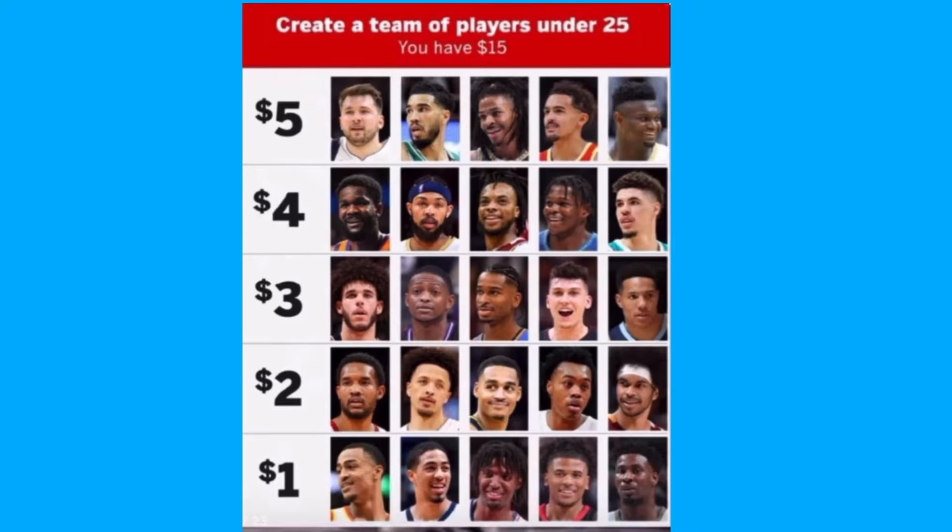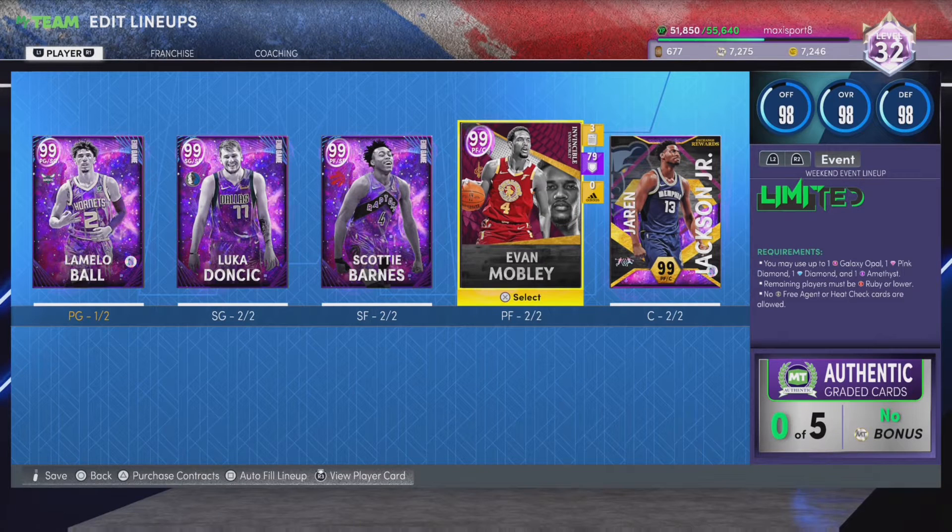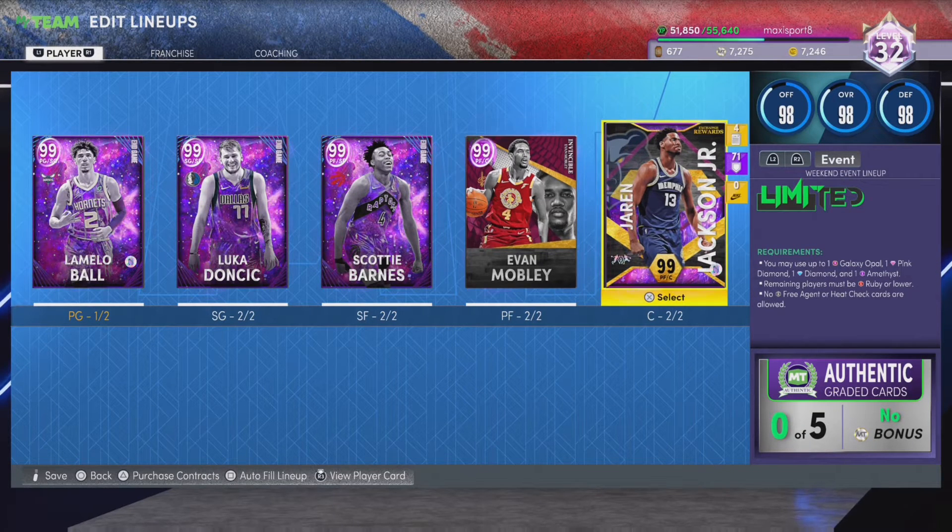One more player — last but not least for a dollar, this is a pretty good snipe as well. We'll pick up Jaren Jackson Jr. for a dollar. I already have his Dark Meta on the team so I don't have to buy it. I have a dollar left but I'm a budget player. When you put this team together it looks like this: three Endgames, an Invincible, and a normal Dark Meta.